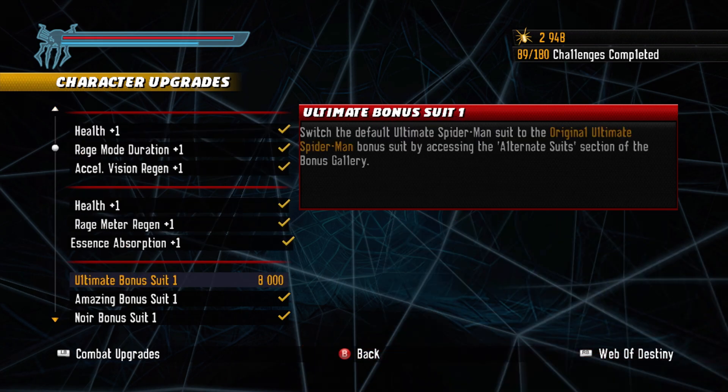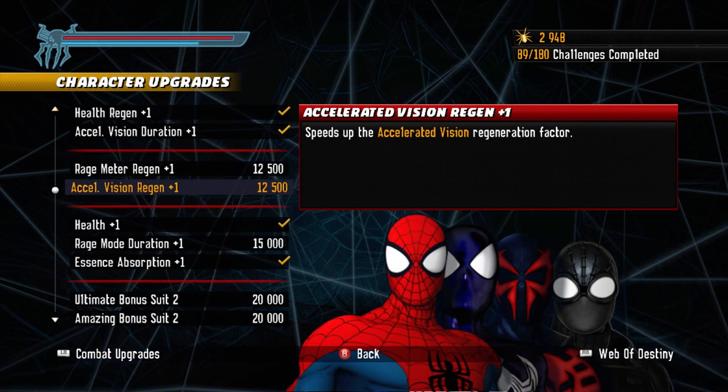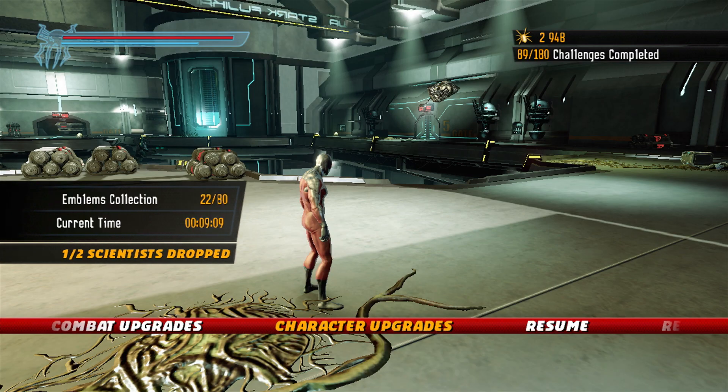In character upgrades, I'm not going to get the bonus suit for Ultimate Spider-Man. Accelerated Vision Meter plus one — it speeds up the regeneration factor. Maybe I'll get that.